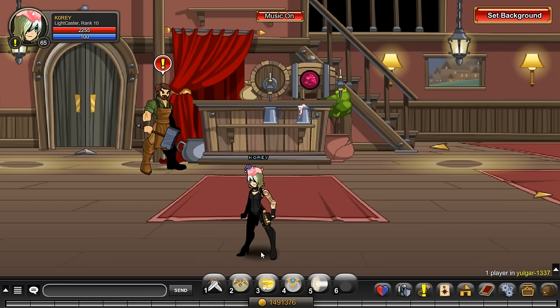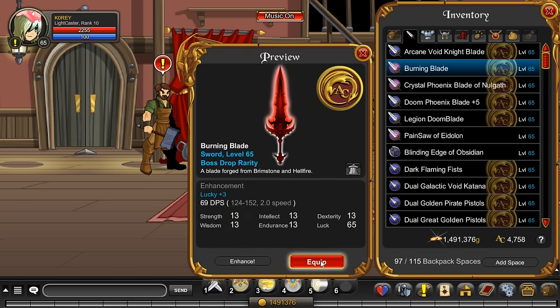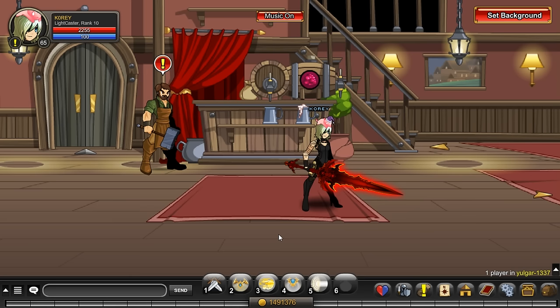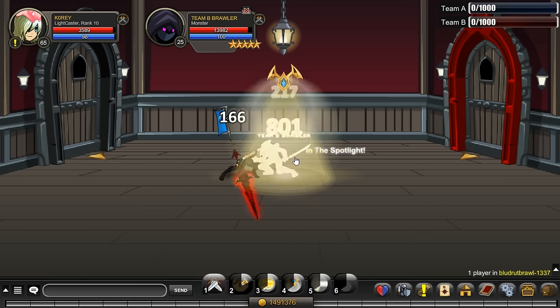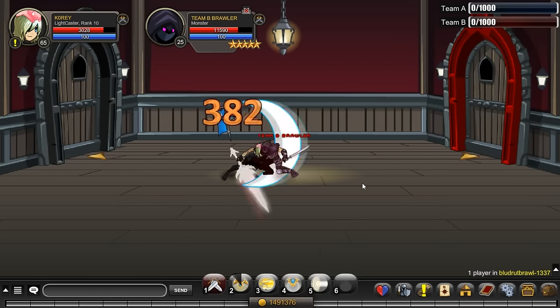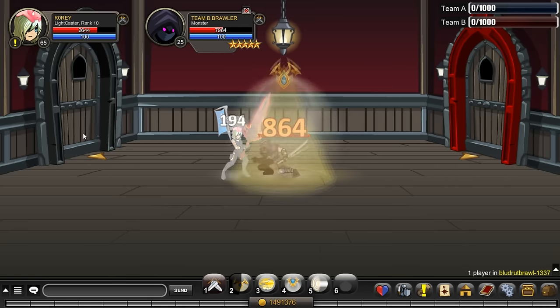My second choice also has to do with fire. We're talking about the Burning Blade — one of my favorite blades in the game for good reason. This blade does 15% more damage to every monster in the game. It does not do extra damage in PvP. But if you're using a class that needs a stable weapon and you're looking for a little more damage, 15% more, you might want to try the Burning Blade. It will do extra damage to monsters in Blood Rut, helping you win Blood Rut Brawls.